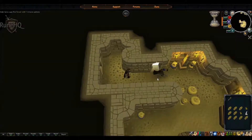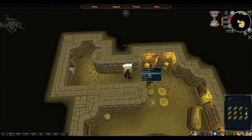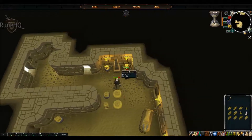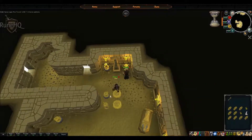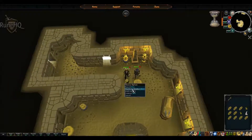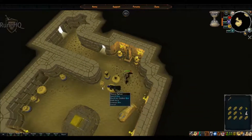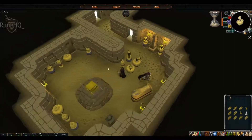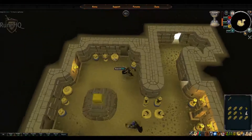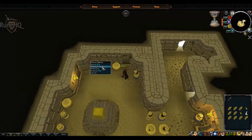Here we are on floor seven out of eight. I'm going to be checking all these urns for snakes. Snake bites slow you down and you get hurt - you'll also get poisoned, so food and anti-poison is why you need it for both snakes and scarab swarms. Checking for snakes is not as much experience as searching the urns but it's a lot quicker, and you end up getting more experience per pyramid run overall.